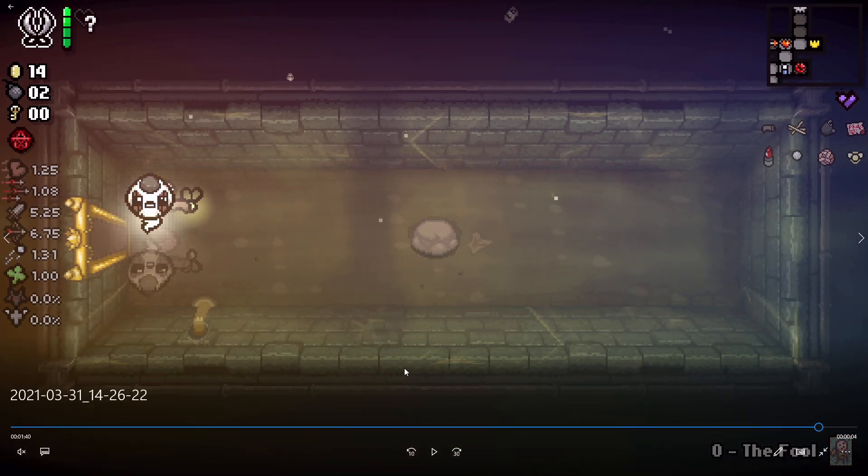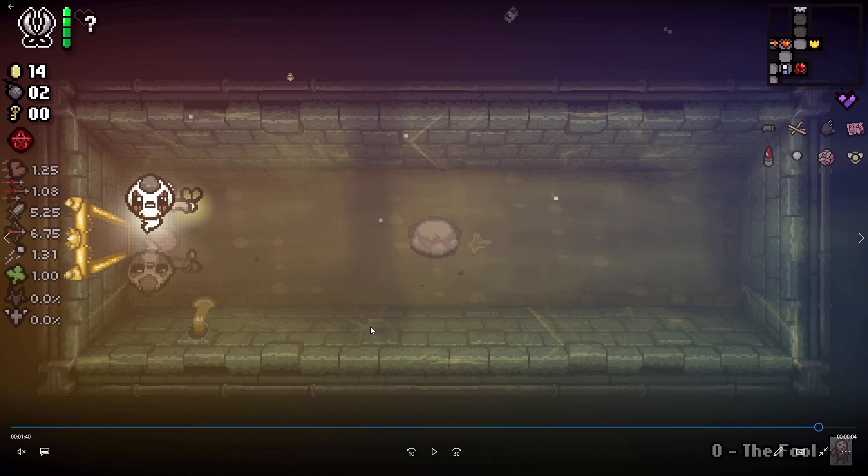I do know how to get the second knife piece, and there are only two pieces — remember there were three pieces in Antibirth. So it's the handle and the actual blade. There should be a video link in the description showing you how to get the second part of the knife.